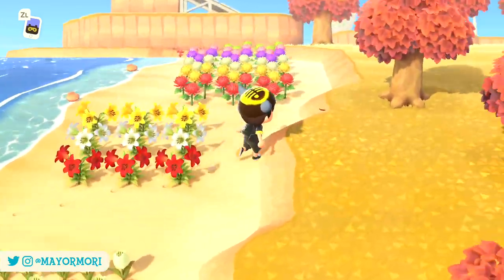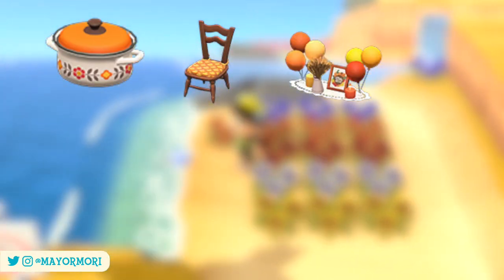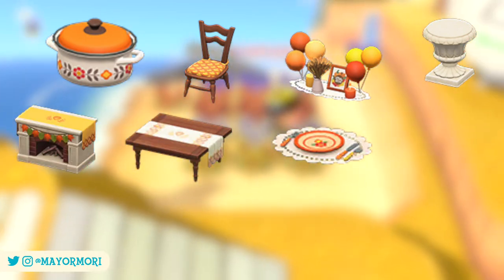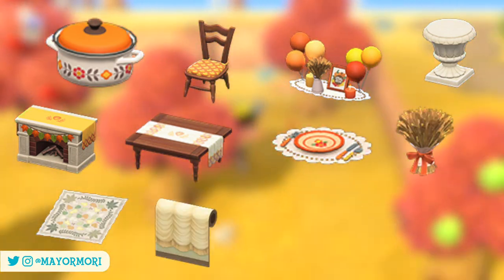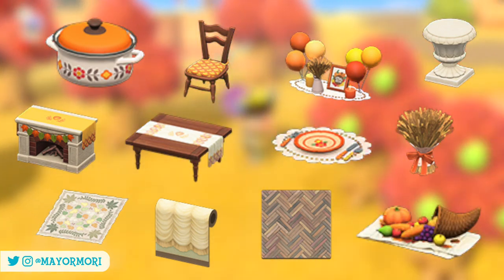Some of the items up for grabs during the event include the Turkey Day casserole, the Turkey Day chair, the Turkey Day decorations and garden stand, the adorable Turkey Day hearth, the Turkey Day table and table setting, the awesome looking wheat decor, the Turkey Day rug, wall and flooring, and finally the iconic cornucopia which some of you may recognize from previous installments of Animal Crossing.